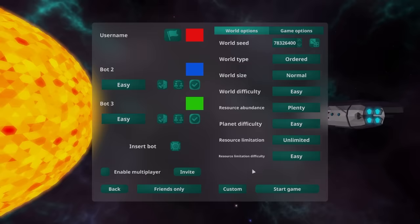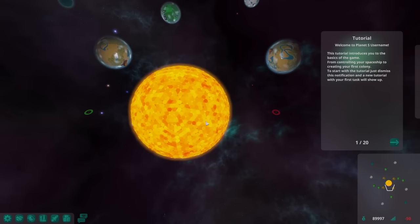Hey there friends, how's it going? Today we're playing Planet S, which is a free game on Steam and one of the coolest free games I've ever come across. The world is randomly generated, so let me generate one and we'll right away try and colonize the sun. Oh, I know it's daytime - I'll come back later.